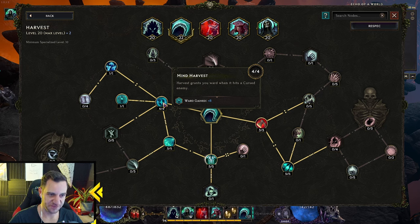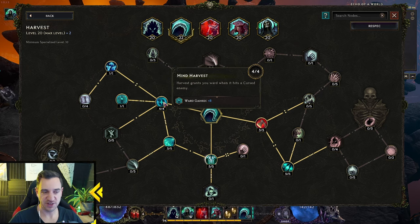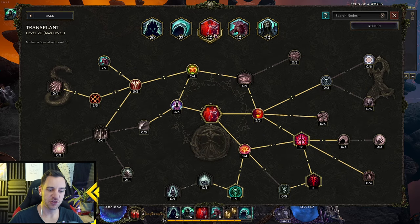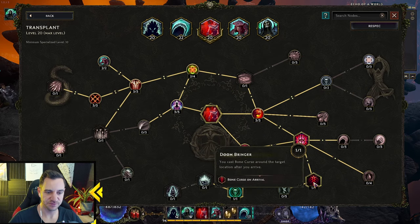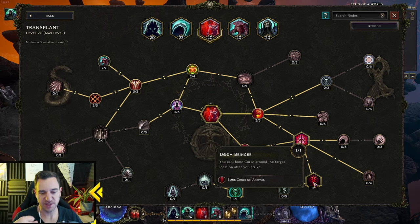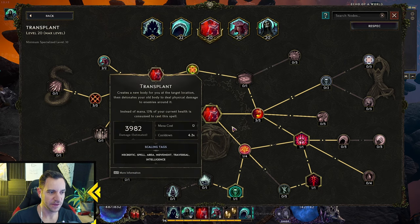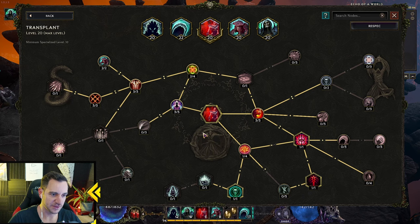It says cursed, so you have to hit a cursed enemy with it. We do this with our Transplant, because down here we cast Bone Curse. The way you play this — and I'll show you later — is you jump in with your Transplant, then you just start hitting Harvest, while Bob has his Dreadshade on him. It's a very fun build because you're not just standing around while the minions do everything — you actually do stuff yourself.